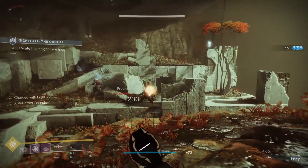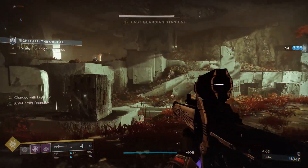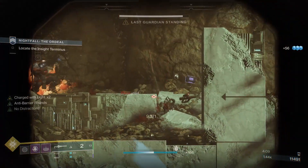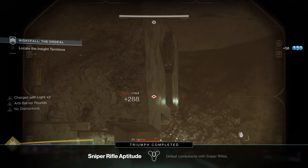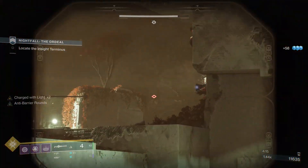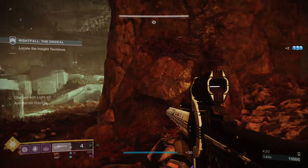Innanzitutto, come si ottiene il fardello di Izanagi? Praticamente è molto semplice: dovete andare alla torre, al monumento delle luci perdute, e lì potete acquistare diverse armi esotiche in cambio di materiali che potete farmare all'interno del gioco. Per quelli di voi che non lo sapevano, il monumento delle luci perdute lo potete trovare vicino al vostro deposito.